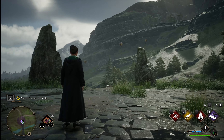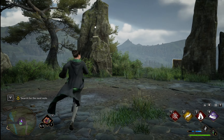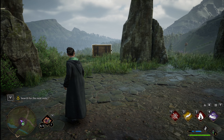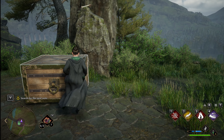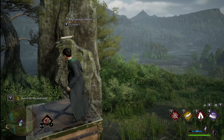Look around — oh, there's another scroll, but it's so high. How do we reach it? I'll Accio this box. I can never get it to where I want it, but if you walk up against it you can push it closer. That's better. Climb on it, and I've got the note.